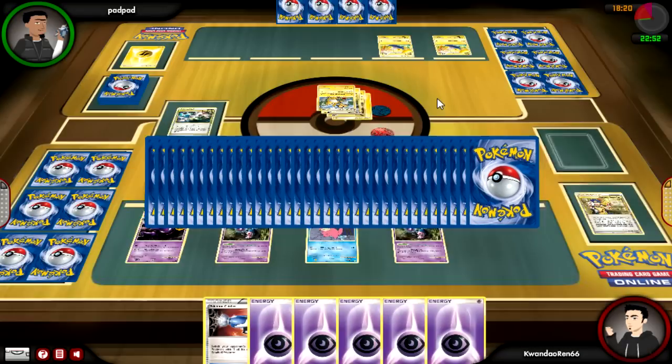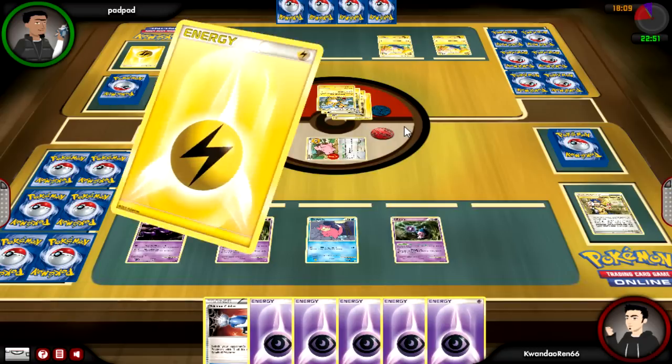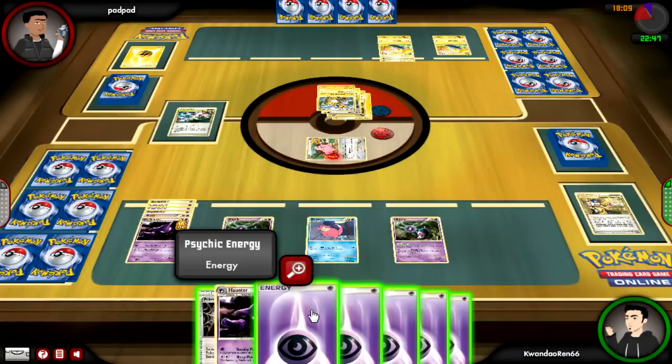I wonder if he's got Lantern Prime, and that's why he's using Ampharos — because the two go very well with each other. They get Energy into play on the Chinchou and whatnot, and Ampharos deals a decent amount of damage and has a decent amount of HP as well.